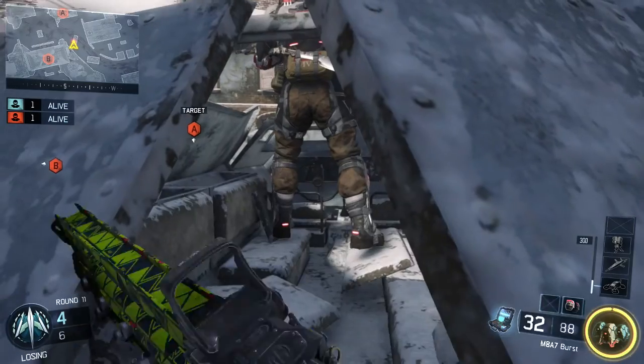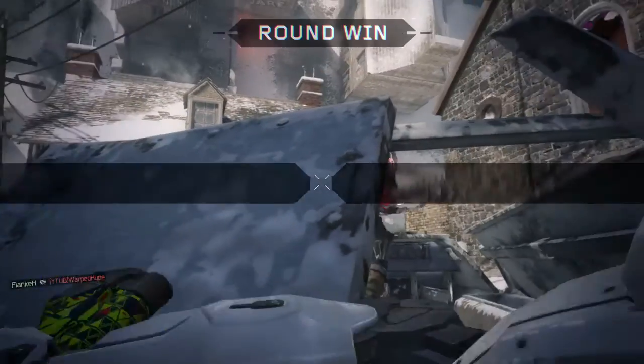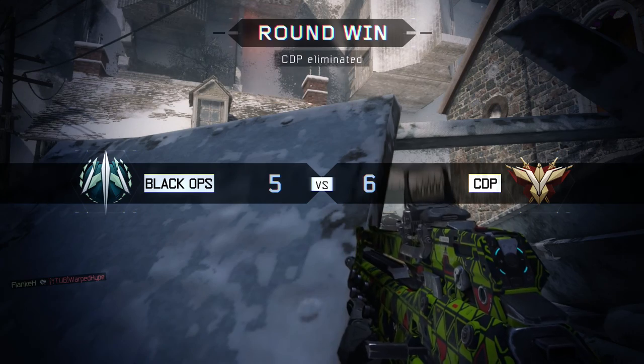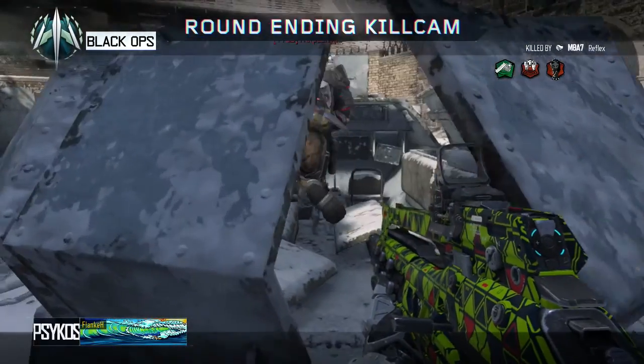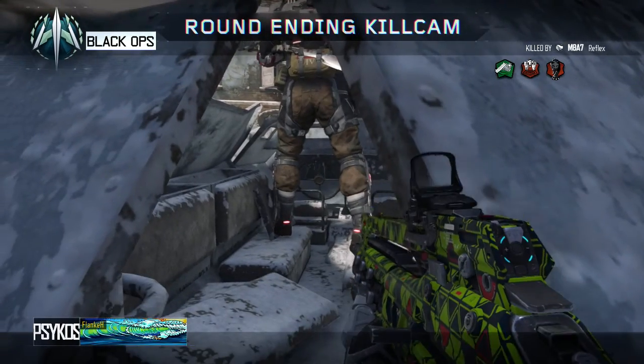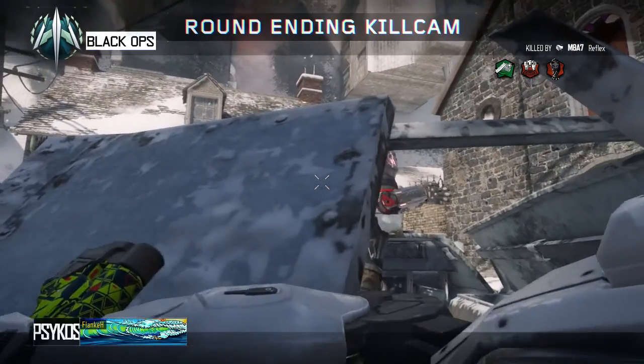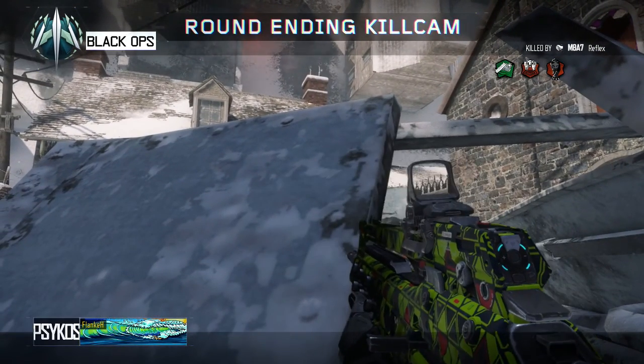Next up we have something random with melee. Look at that — you can punch through that thing and I'm not even close, but I'm still killing him. In one punch too — you usually need two hits in this game, and this time he wasn't even weak. I just punched him and didn't even hit properly. So that's strange.